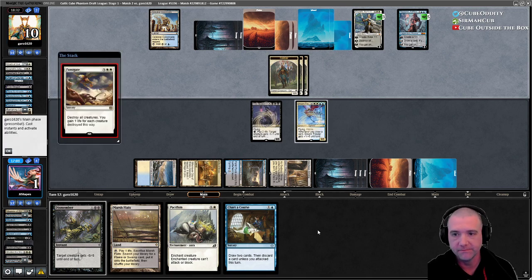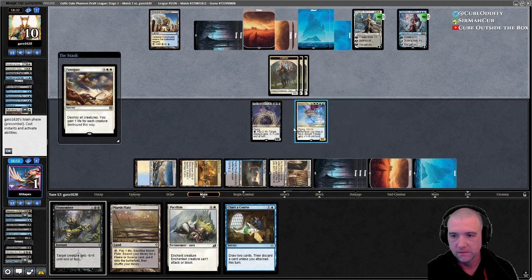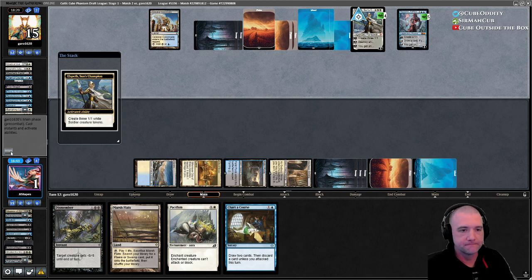Four-mana Fumigate — hexproof won't help here. Because they're going to do that and then make more creatures, and gain life.